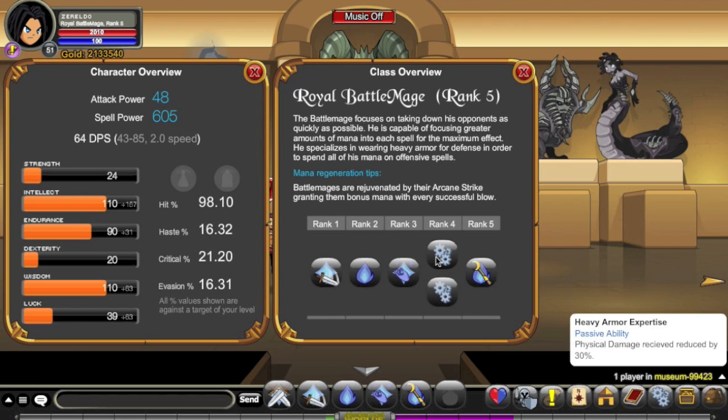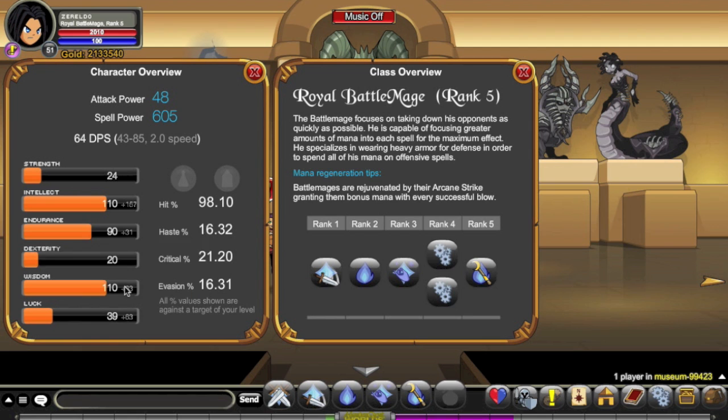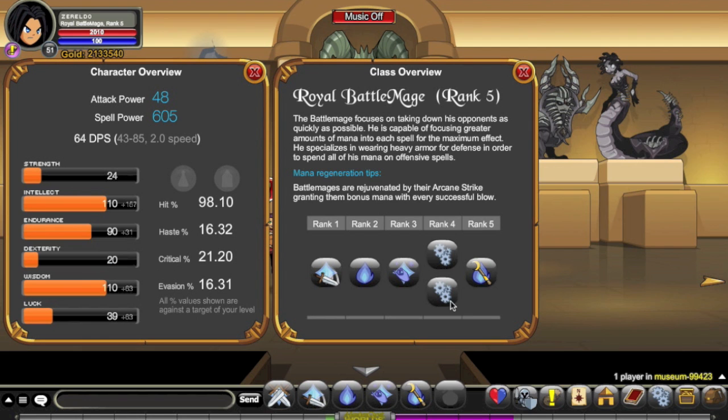The passives at rank 4 are very, very powerful — physical damage received is reduced by 30%. Spellbreaker will give you a lot more HP, so if you're wanting to use this as a bit more of a tanky mage, go with Spellbreaker. If you want more offensive play, go for Wizard. The other thing to note is that your Wisdom increases by 20%, so you want to go with wizard-y, magic-based builds that increase your Wisdom, because a 20% boost to any stat is significant.